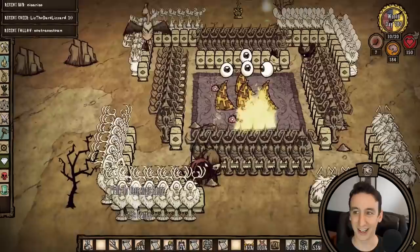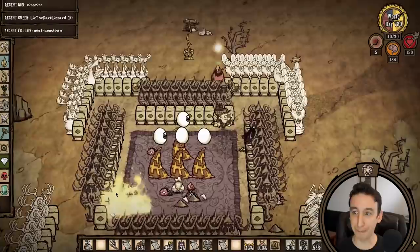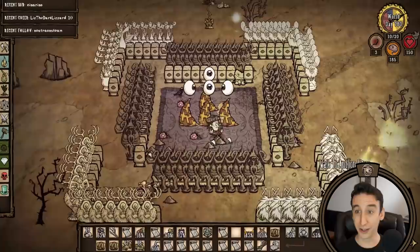Here's the logic behind the corner statue design. I'd try to have a corner for each season: Kloss and Deerclops for winter, Dragonfly and Antlion for summer, Moose and Malbatross for spring, and Bearger and Bee Queen for autumn. I'd love a frog rain statue that has just this disgusting pile of frogs falling from the sky.